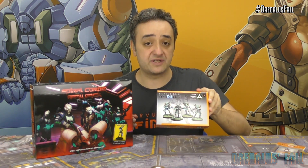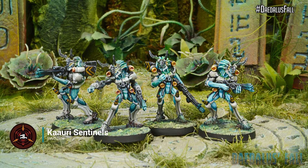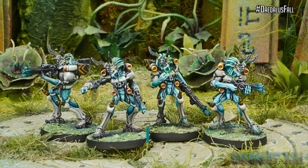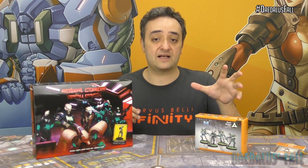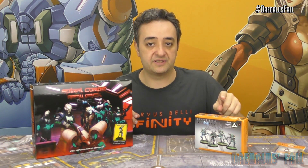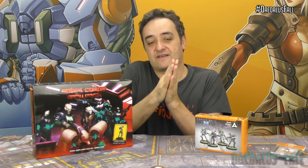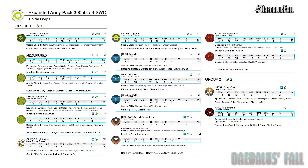One excellent companion for this box, in my opinion, will be the Kauri Sentinels. The Kauri Sentinels are excellent troops — Silhouette 1 troops! They are almost like the line infantry for the Spiral Corps. Just using the Kauri Sentinels with SMG or with some machine gun, it will be perfect to fit inside this box. And suddenly, there you go — you have 300 points! It's the easiest way to make this become a 300-point pack.